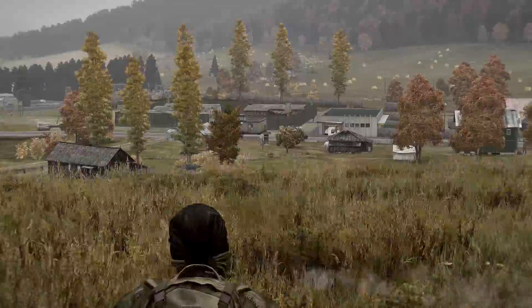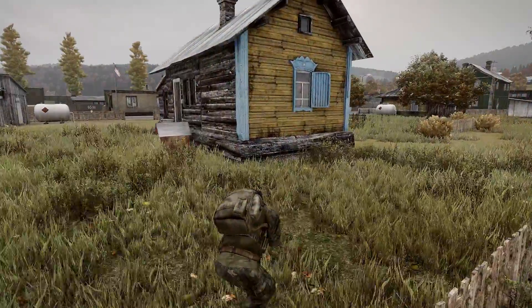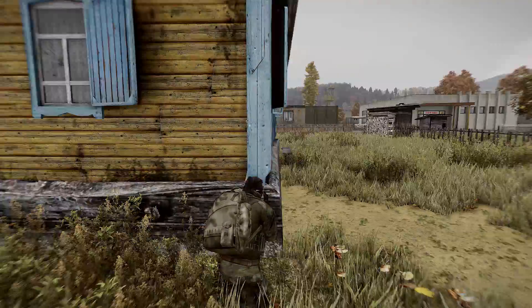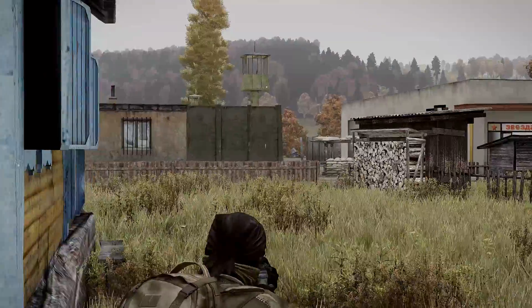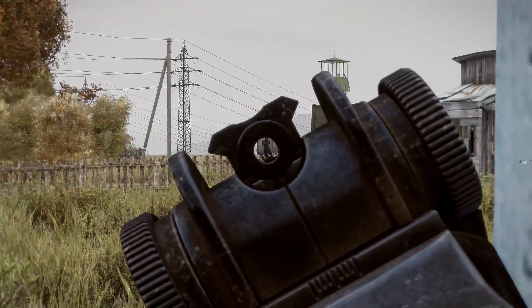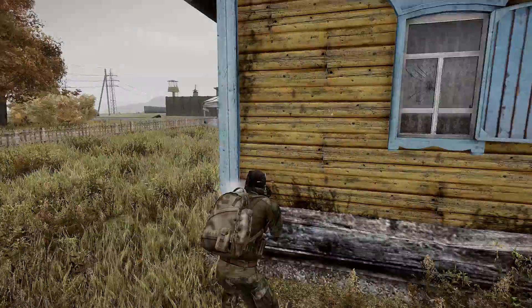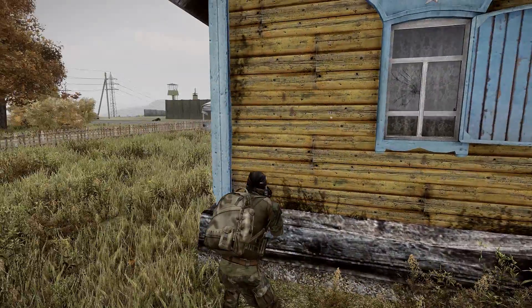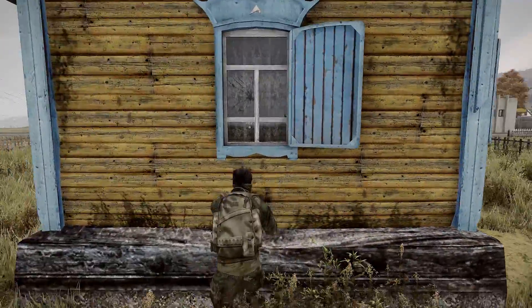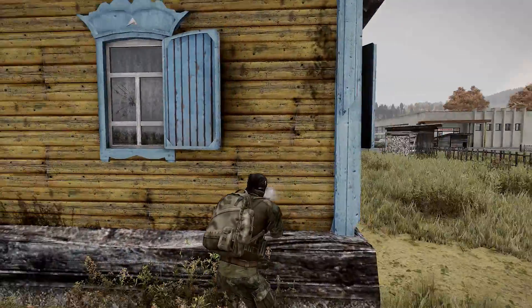I'm going to move down to this building. Hopefully they don't shoot at me. I'll gather if they're friendly very shortly when they get sight on me. I think I'll just shoot them — I don't think they're going to be friendly. Let's find out. Nope, they're not friendly. He's dead. That was lucky — no hesitation, just instantly firing at me.